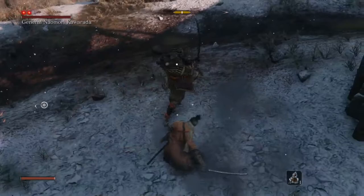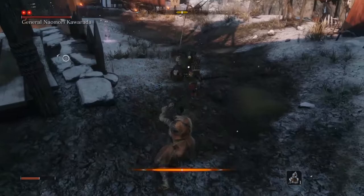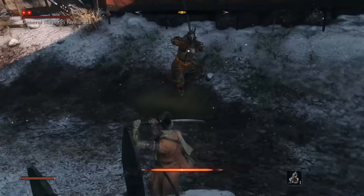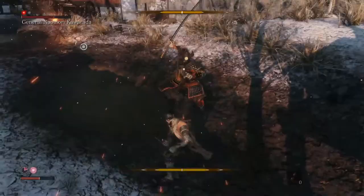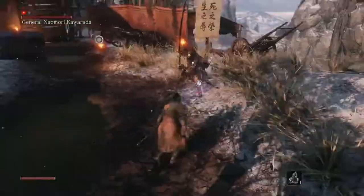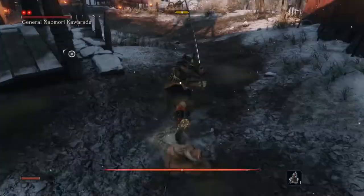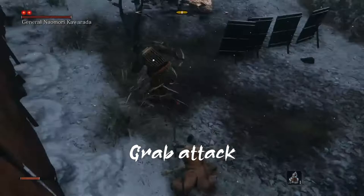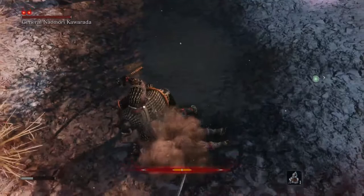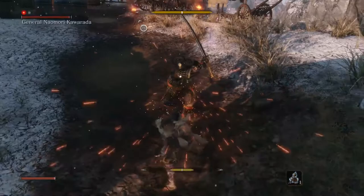Now let's look at some tips and tactics. This is a very straightforward fight where the deflection timings may take time to learn. It might be good to first block the attacks to see their timings, then sprint away, recover your posture, and try to deflect when you get the hang of them. Stay near him, keep attacking until he deflects you, then deflect his normal attacks. When he does the sweep, jump straight up and stomp him, followed by two aerial attacks. If you run out of posture and stagger, roll out of the way and take distance, as Naomori will try to use a grab attack if you remain where you are.